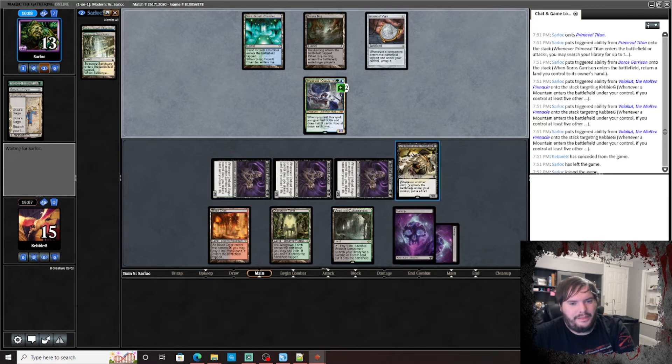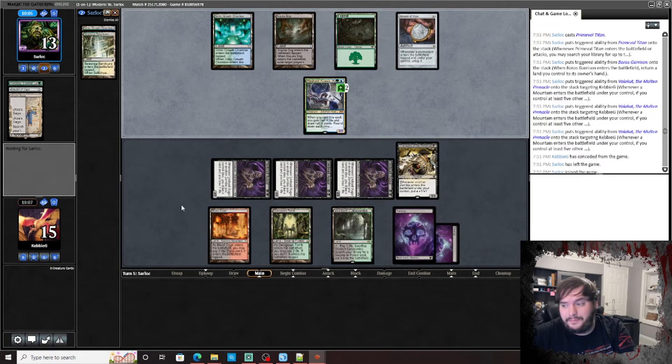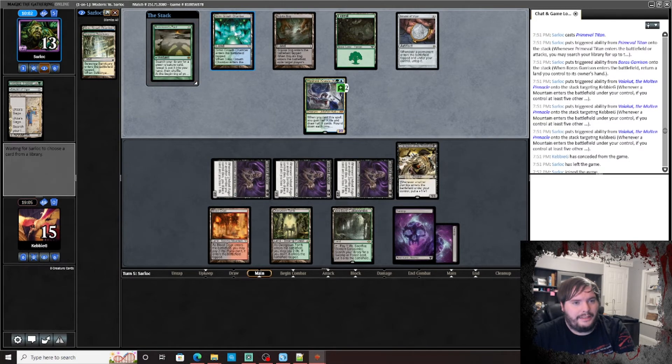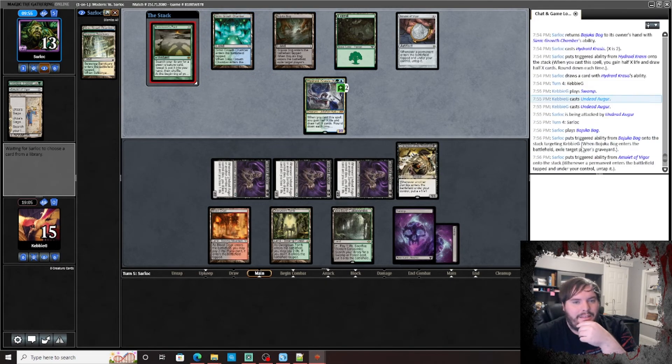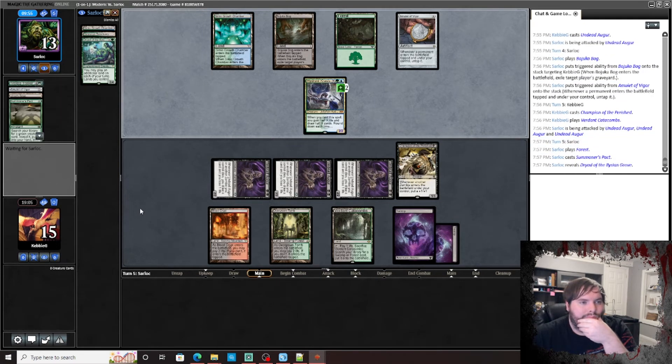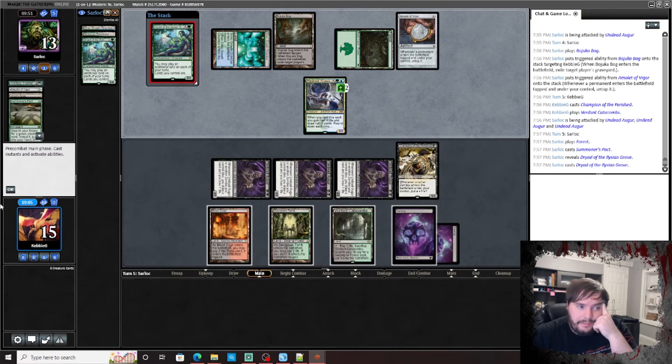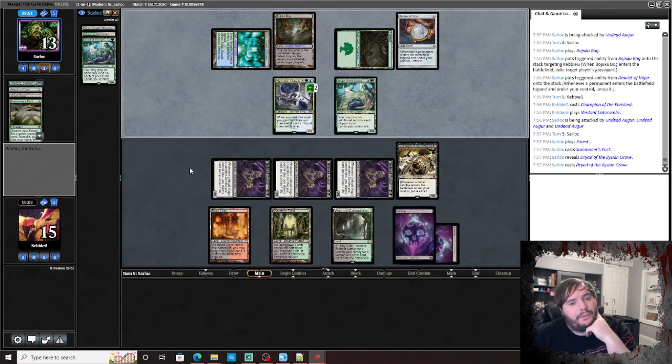This is probably the least explosive start we've had yet — no Grist, no Summoner's Pact. Titan I assume — oh, Dryad. Dryad's fine, not really the end of the world. We gotta play another land.